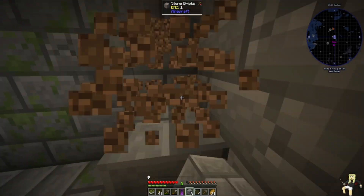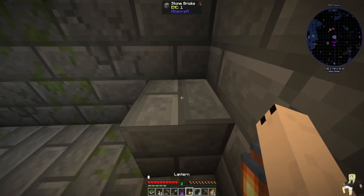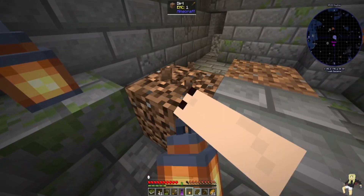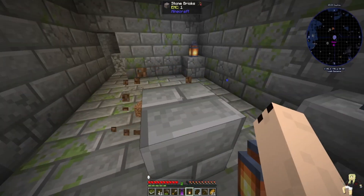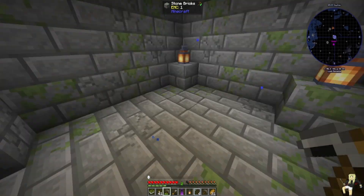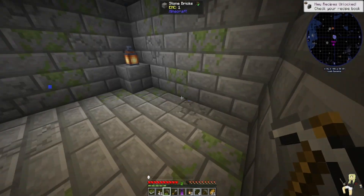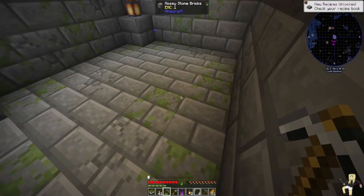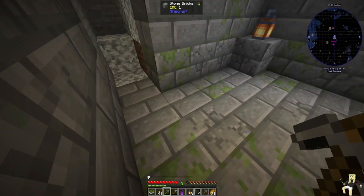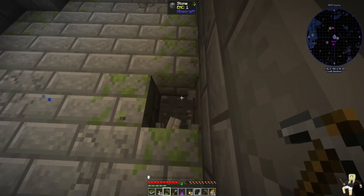Oh hey, that's better. I don't want to keep the lanterns in here. Maybe it's like — this side. I'm concerned about the water drippage, so maybe it's here.